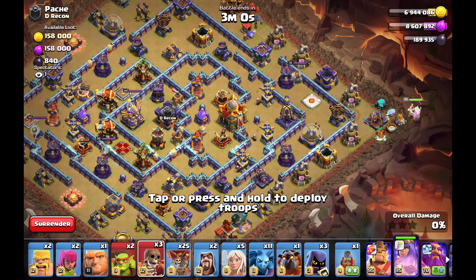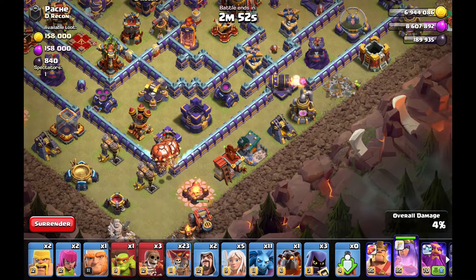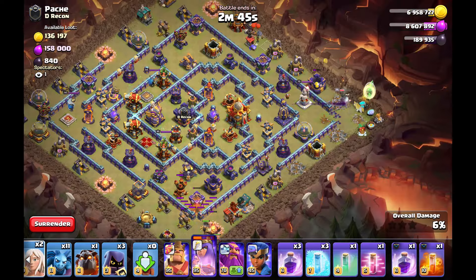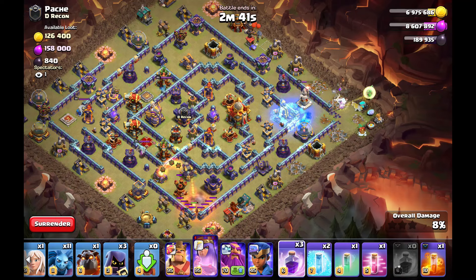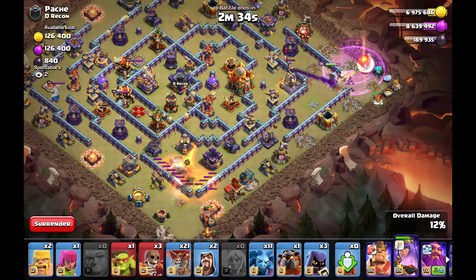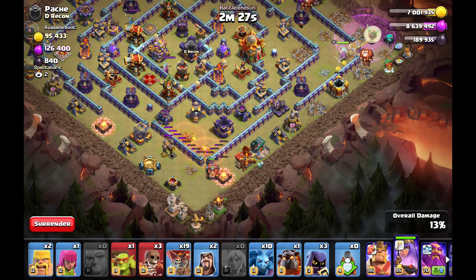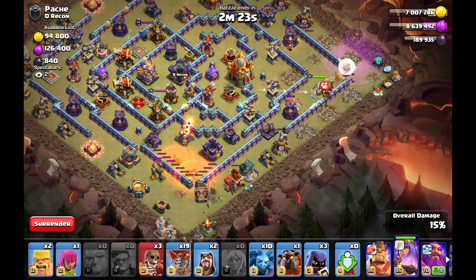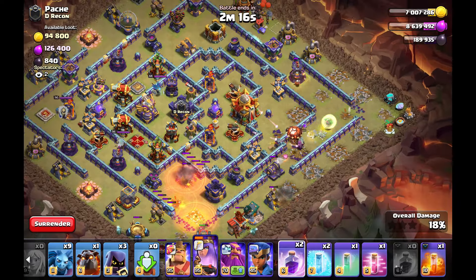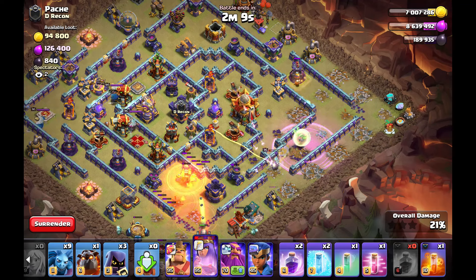Now the next base — a diamond-looking base from the same enemy in the clan war. It has a similar tunnel compartment. I have to use a lot of spells to keep my queen alive, but she's still alive and takes out the monolith, also getting a SAM for my healers. It's not a perfect queen charge. My plan was to charge the tunnel and funnel her back so I could wall break toward the builder hut.